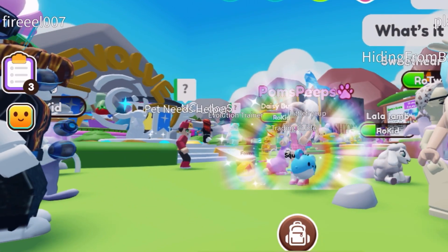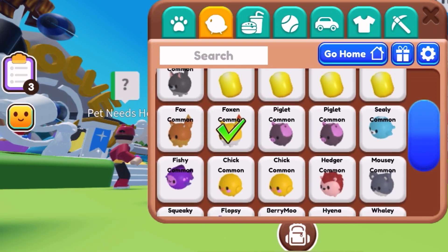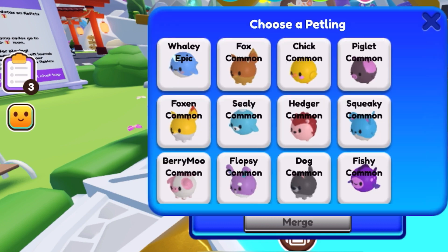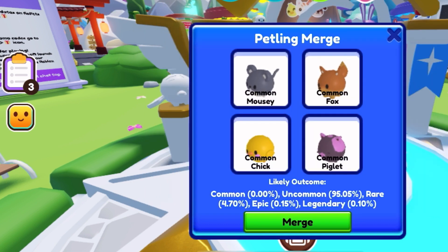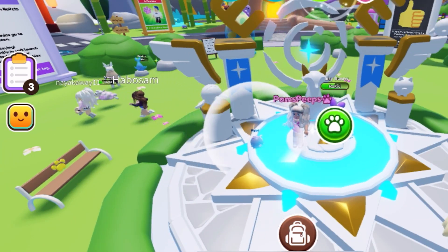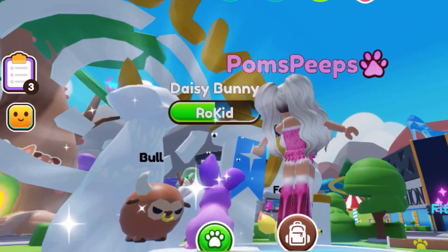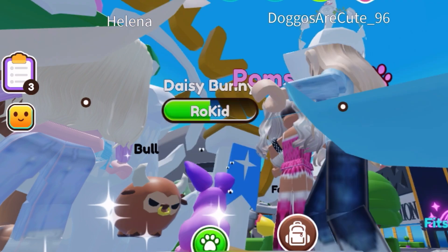Okay, I'm just going to do one more and we're done. What is that? Another mouse — squeaky! It's so adorable. Which ones would I combine? The mouse, fox, chick, the pig — the likely outcome is uncommon, but let's do it anyways for fun purposes. What did I get? Oh my gosh, I got a bull — that is so cool! It's uncommon but it looks so cool — yay!